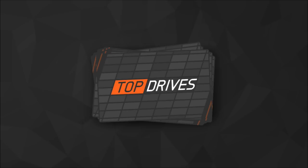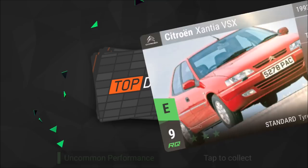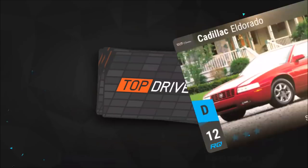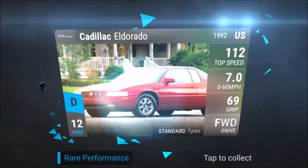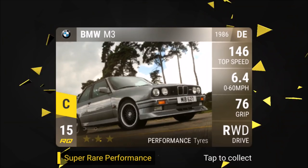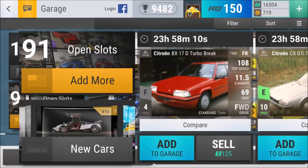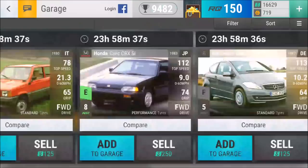We got a free ceramic pack, so let's see — maybe we're lucky and get something amazing. Smart ForTwo, Citroen Xantia, Caterham, Cadillac Eldorado, and the BMW M3. No epic, nothing ultra rare either. We'll sell a few things and make sure we keep the BMW M3.